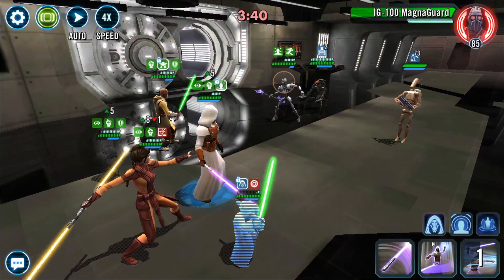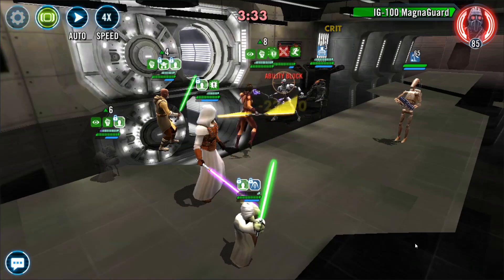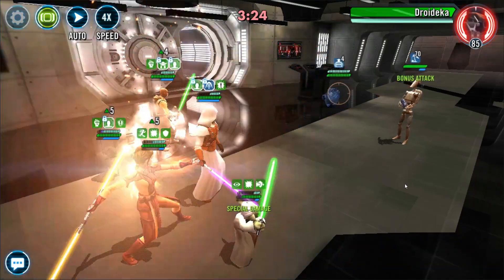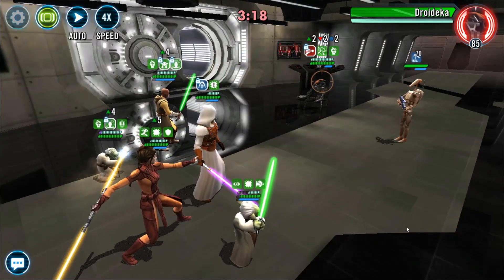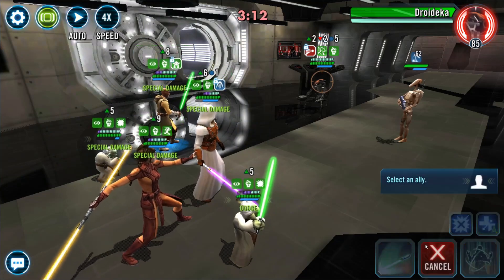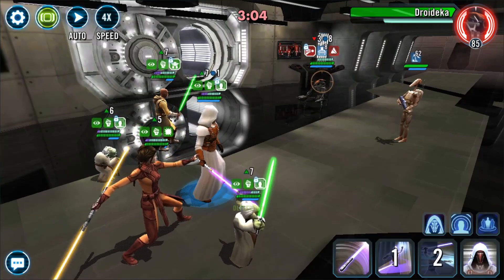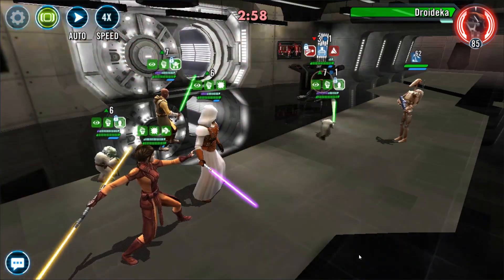Jolie takes the last hit there. Now we're behind a Magnaguard. We're going to make quick work of this team. I wanted to make sure that towards the end I got enough protection back, just from Hermit Yoda's healing as well as Grandmaster Yoda's Battle Meditation. Get an assist going. I did know that Droideka had damage immunity but I still kept on hitting him — I just wanted to make sure I got enough banners here.